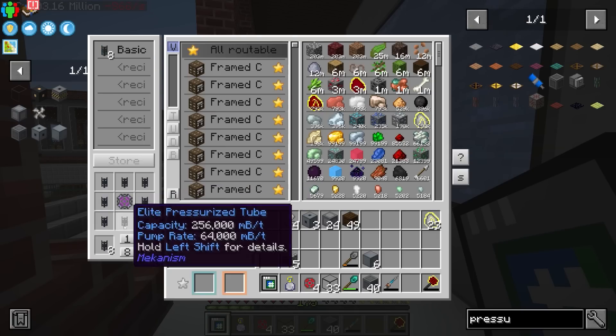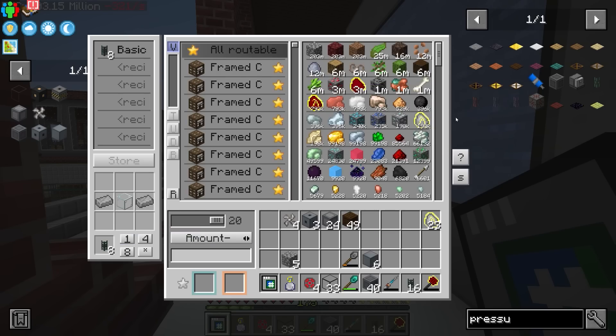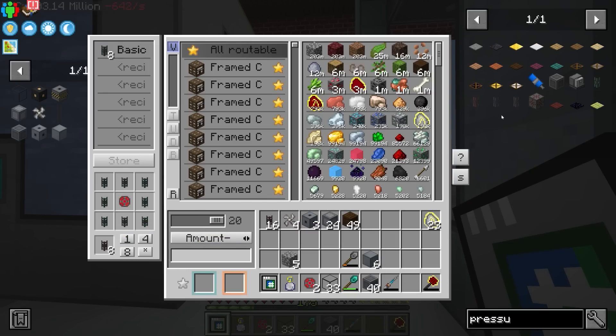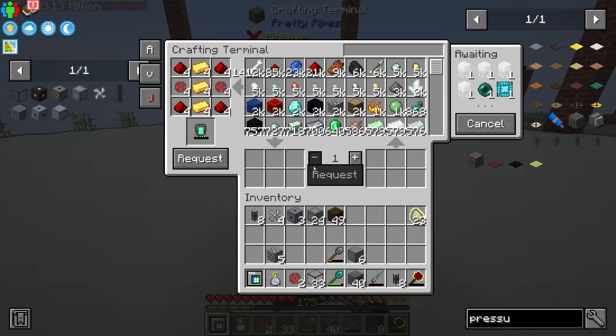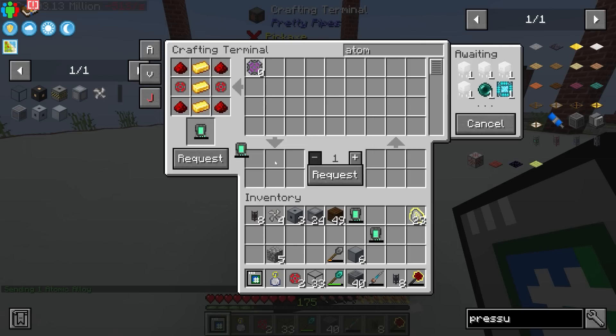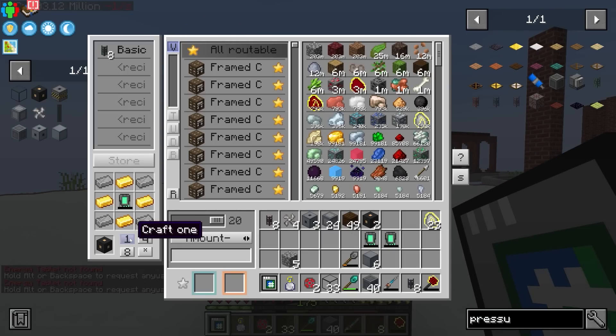From there we should be able to get some more pressurized tubes. I don't think basic pressurized tubes are going to cut it here because we're talking about hundreds of thousands of millibuckets per tick. We'll go with the ultimates if we can — of course, we have to work through the different tiers. We don't need many since we're only going a short distance. We don't have atomic alloy yet, but we can request it. While we wait, we can craft four energy tablets, which will let us make four more coils — actually we only need three, because we've got 12 blades.